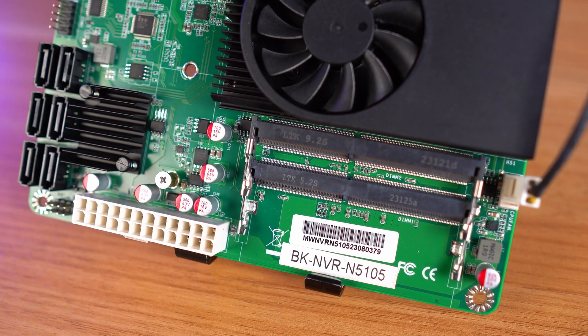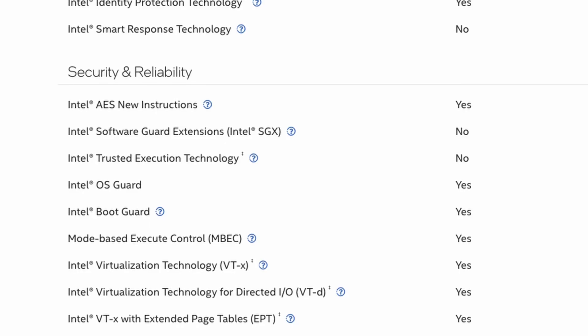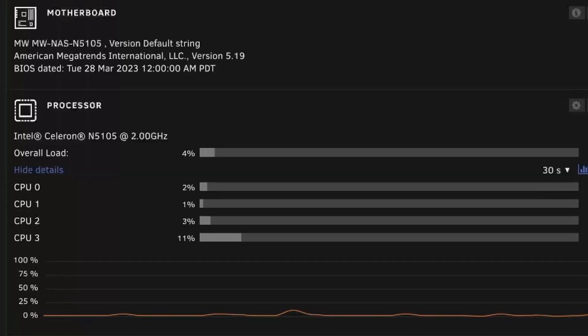The motherboard has only two slots for SODIMM RAM, but that's fine for me. The integrated CPU is the N5105, a relatively modern CPU released in early 2021 from Intel's Celeron lineup. It would be horrible for gaming, but for my home server it's almost perfect. It supports H.265 video transcoding, hardware virtualization, and all the new encryption technologies, as well as being four cores and four threads. It's a 10-watt TDP chip, so it will run cool and quiet. I've actually been using this motherboard in my home server for the past nine months and I've never seen my CPU usage get above 50%.